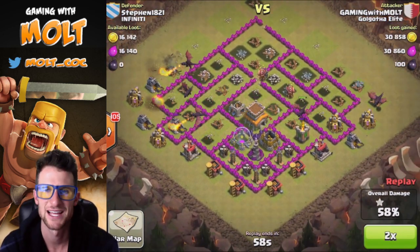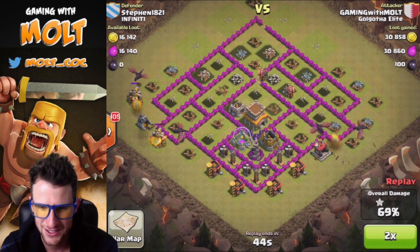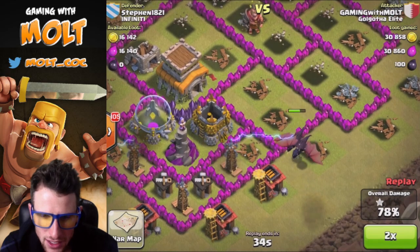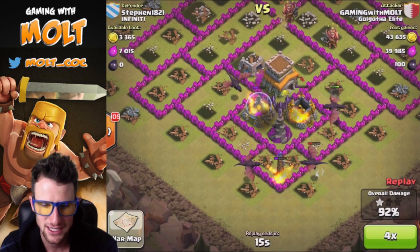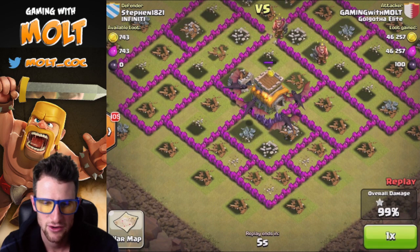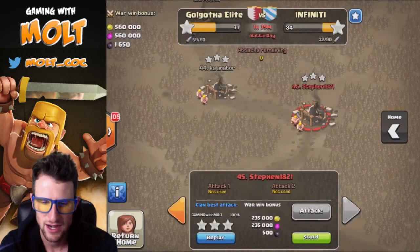We go ahead and fast forward at two times speed. There are four dragons left going around taking out teslas and barracks, then lastly heading in towards the town hall. All four of them take their time to get us that three-star in the clan war.